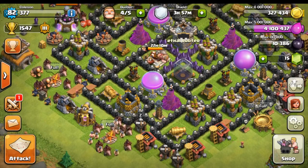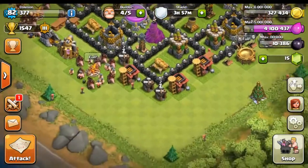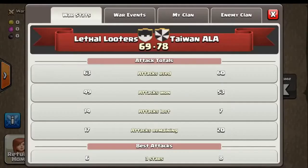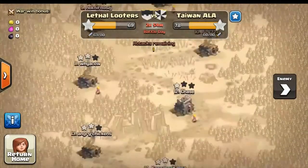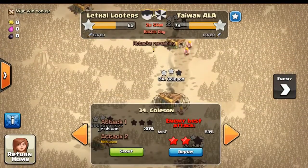What's up guys, my name is Cole and welcome back to another live clan war attack. This time we're going to be using hog riders again, because earlier in the war we used a strategy I'd like to call 'balloonian' — and yeah, that didn't work out so well as you can see.